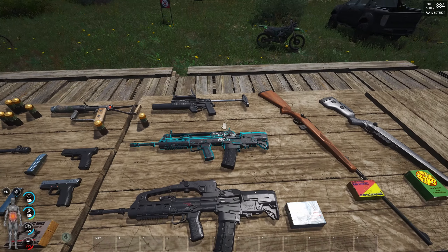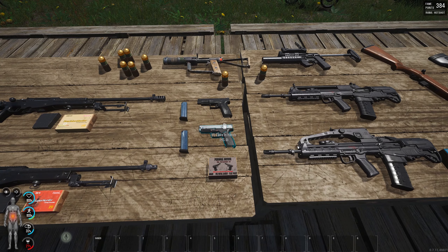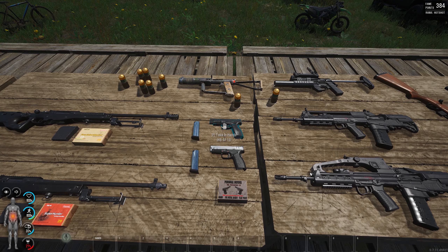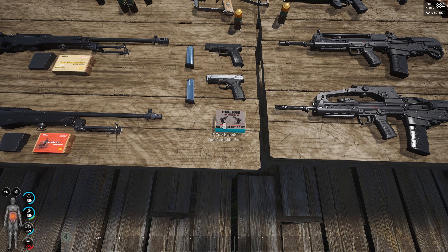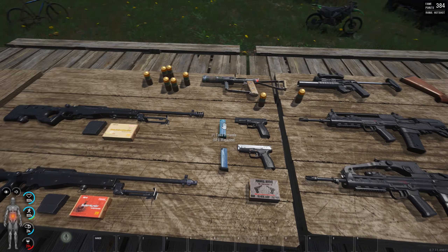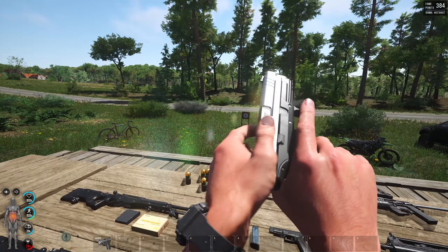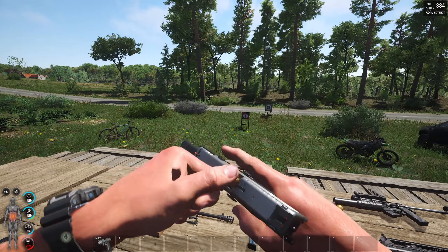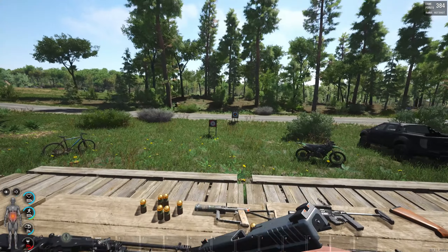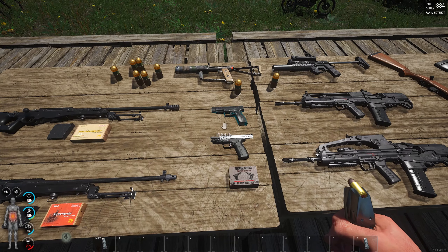They look absolutely amazing, they look brilliant — the work they've done on these is just amazing. Now let's check out both handguns. You've got the HS9 and the SF19, both chambering 9mm. The SF19 will hold 19 rounds in the magazine and the HS9 holds 13. Great animations on both — I like the way the slide is left back on it, it sits back, that looks really nice.